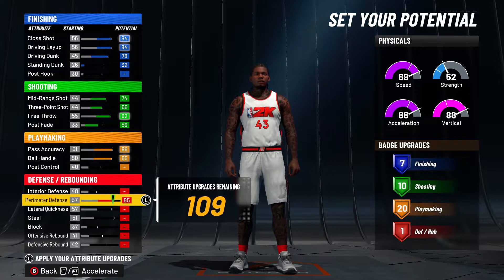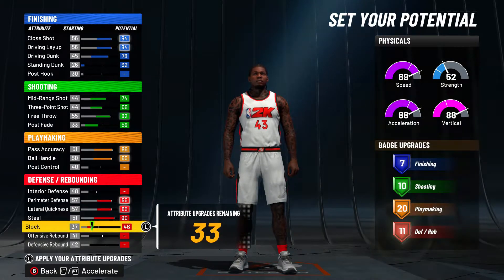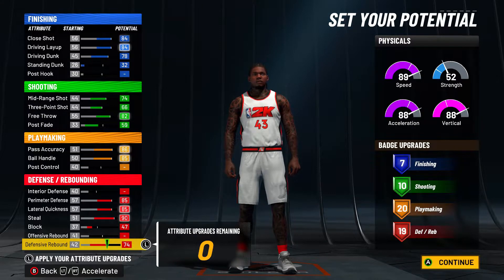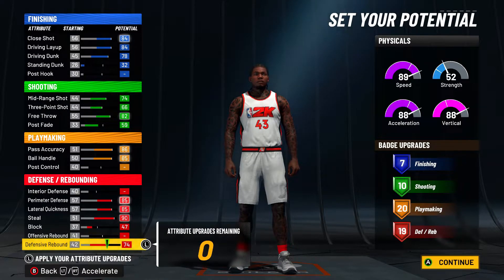For defense: leave the interior, max out your perimeter, max out your lateral, max out your steal, put your block up to 47, and then max out your defensive rebound — that gives you 19 defensive badges.